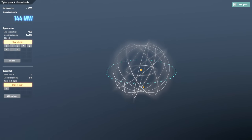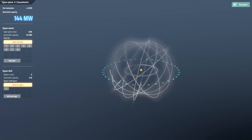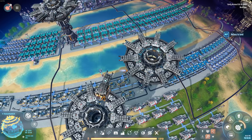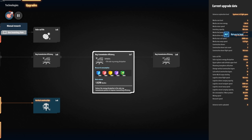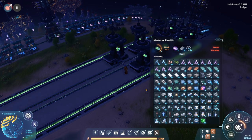I need more power. Welcome back to the Dyson Sphere Program. Today we're actually focusing on the Dyson Sphere because I want more power. Right now, doing the research needed to get to the higher tier stuff requires a substantial amount of power, and a lot of that has to do with the green matrix cubes. These require the miniature particle colliders, and these things just soak up the power.